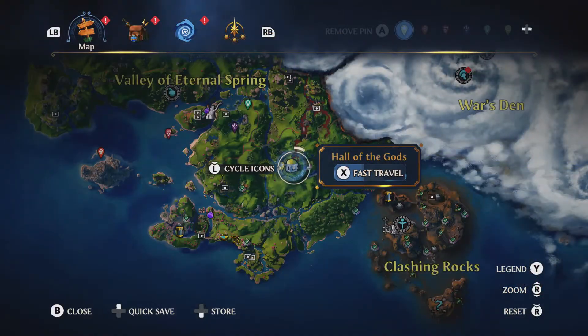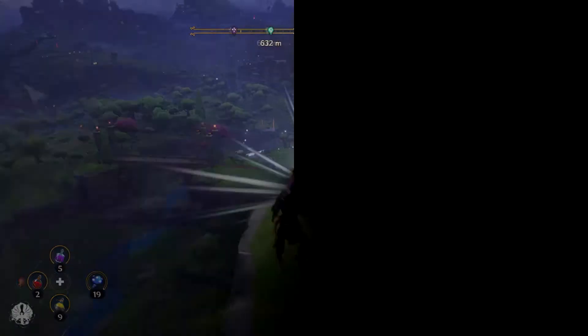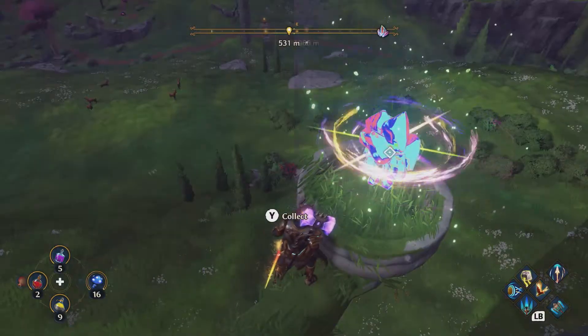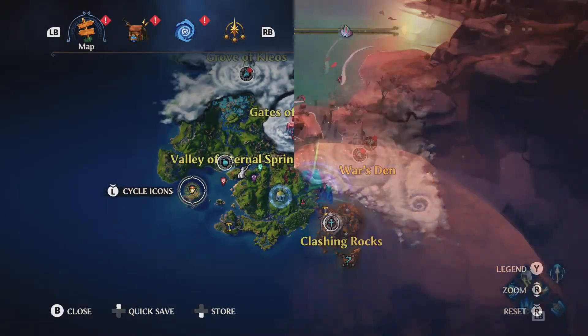Now you want to fast travel to the Hall of the Gods to get closer to the next one. The next one can be found just down here from the Hall of Gods — it's right up there and you can grab it. The next one can be found over here on the map; it is in the hands of this statue. The next one is quite far away and you'll have to start heading to this island.